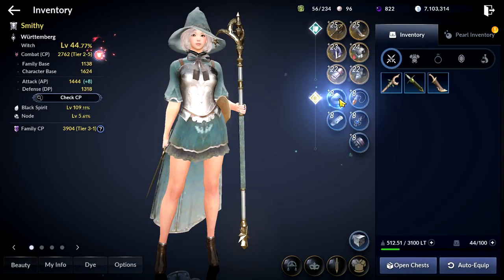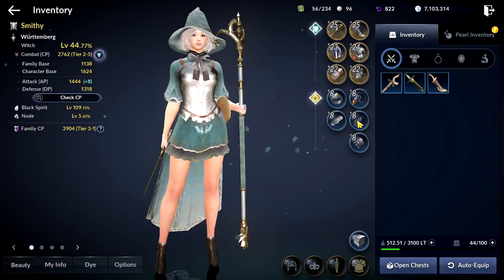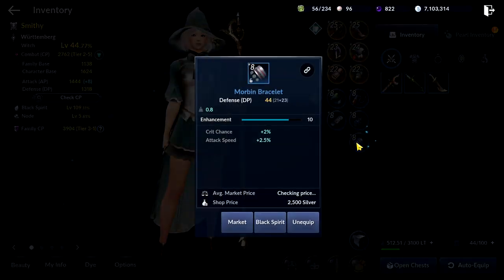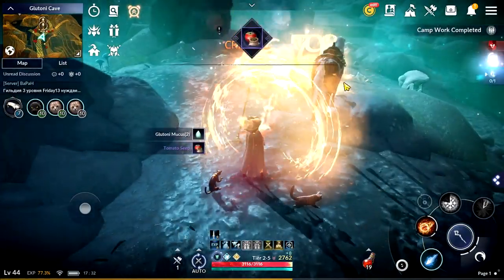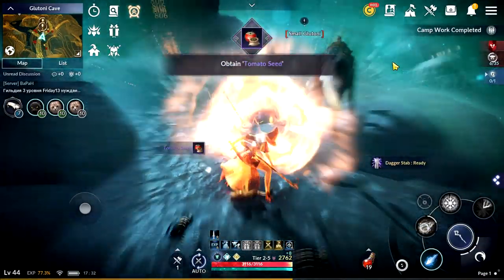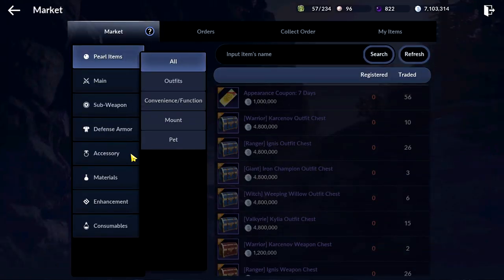If you are free to play, at this point of the game there is no better choice than going for the blue Morbin set plus 8. I know it can be quite hard to enchant, but it will make you free of accessories enchanting up until the engraving system update in the game. Even if you have it plus 7, it is still good — just take your time, you have plenty of it.